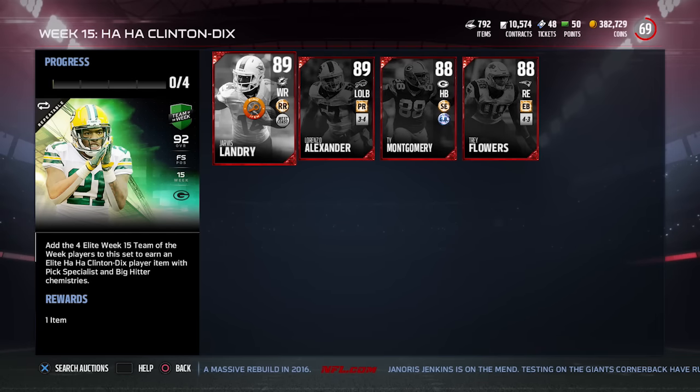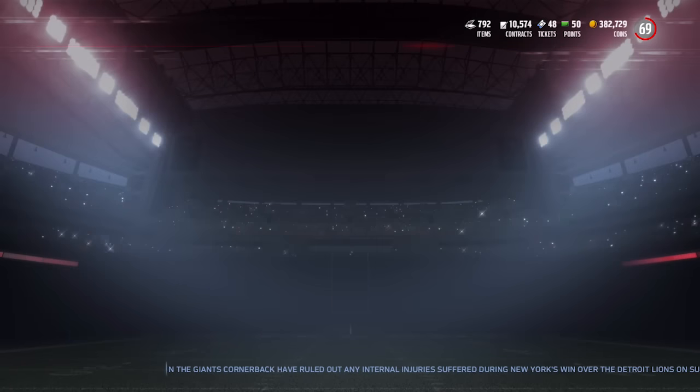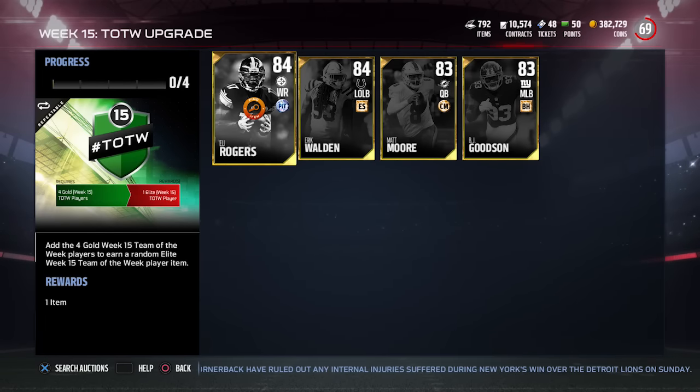The other standout card is HaHa Clinton-Dix, a 92 overall free safety for the Green Bay Packers. He's great at playing the ball in the air, and also brings 90 speed, 92 acceleration, 90 zone coverage, and 89 hit power — very well balanced for a safety.